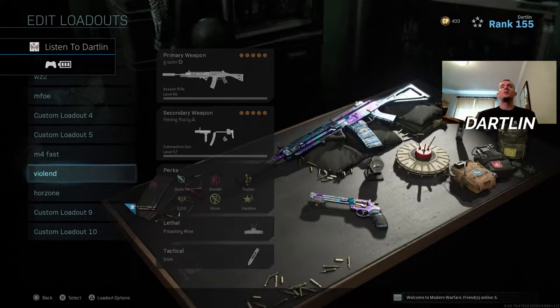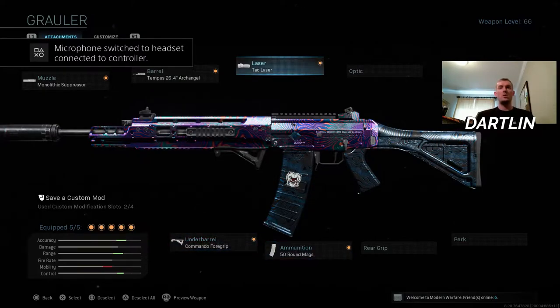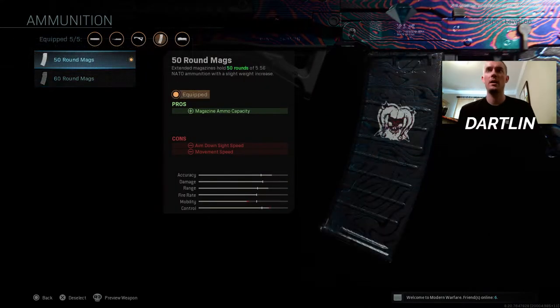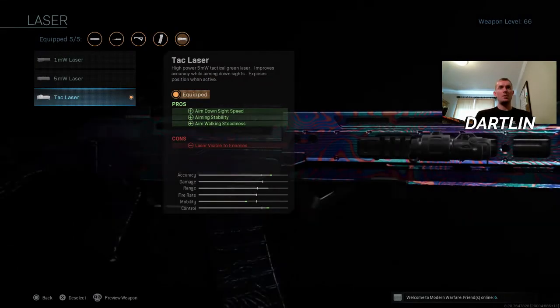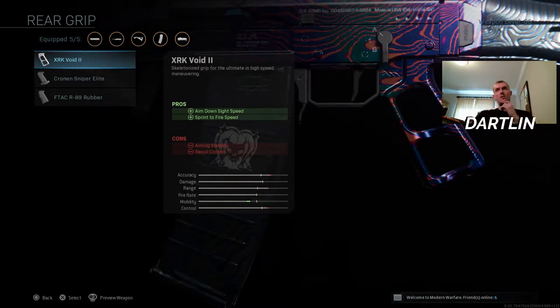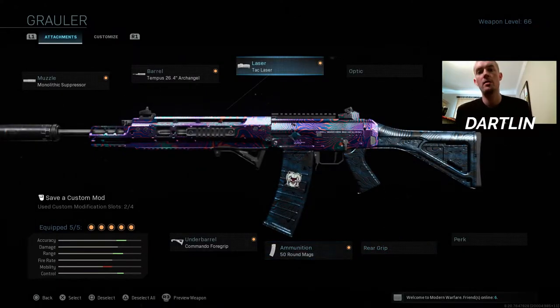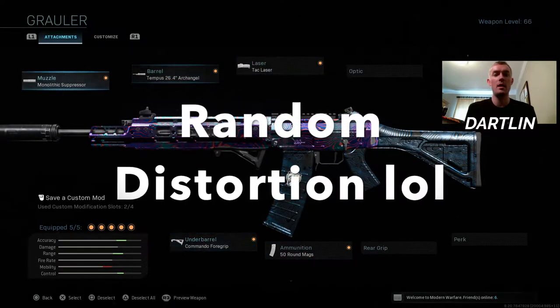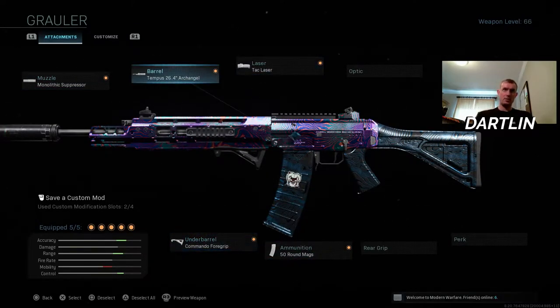So yesterday I switched up my class setup. This is usually what it is — I usually run 60-round mags, but I'm trying out the 50-round mags. I honestly can't really tell too much of a difference with the speed, ADS, mobility, or anything. But this tack laser — I've been using it instead of the rear grip, instead of the void grip. I think the tack laser is better for sure. There's a reason why it's banned from CDL, because it lets you ADS a lot faster than without it.